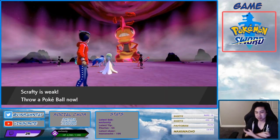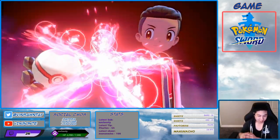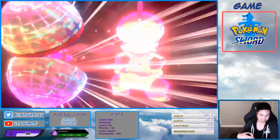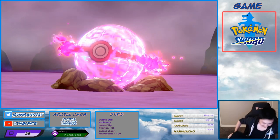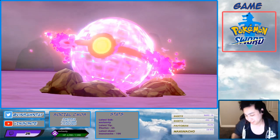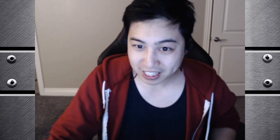Alright, here we go. Premier Ball. 83 luck. So there you have it — Intimidate Scrafty, host guaranteed catch. Boom! Hopefully you guys enjoyed the video. If you liked this, please like it, comment, and subscribe. I'll have more videos like this — let me know what you want me to do next. I do stream every day, evening Pacific Time, so feel free to check that out on Twitch. Down below I'll have links to all my socials. Thanks for watching. Later days.